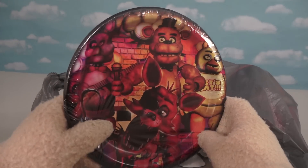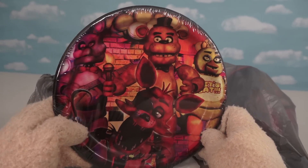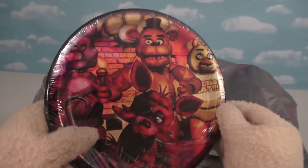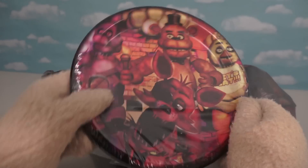The first thing we have here are Five Nights at Freddy's paper plates. There's Freddy, Foxy, Bunny, and Chica. Zombie Steve's gonna love that.